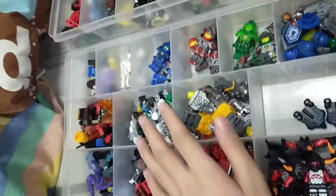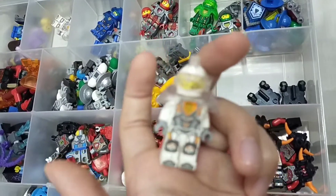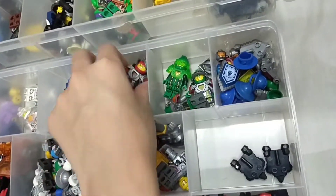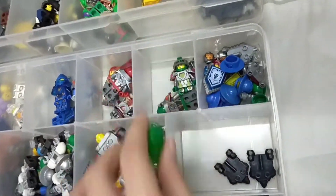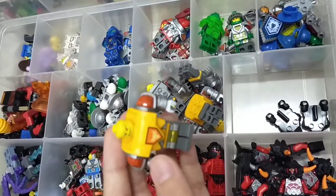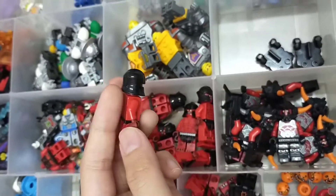Moving on to Nexo Knights. First we start with the heroes. On the further side we have Lance, then we have the main character — I forget who he is — then we have Macy, we have Aaron, and we have Axel. And then we have the evil guys.